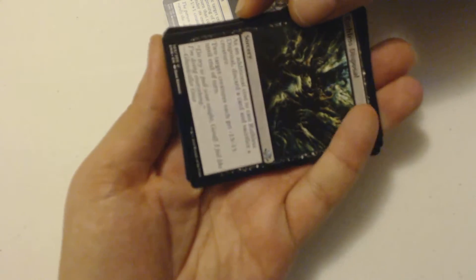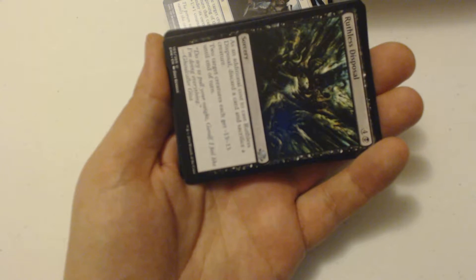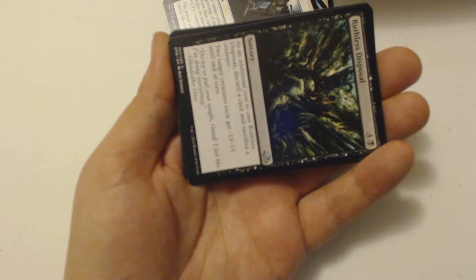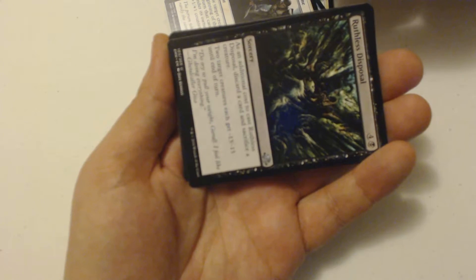Then I got a Ruthless Disposal, a 4-drop Sorcery, and as an additional cost to cast this thing, discard a card and sacrifice a creature. Two target creatures each get -13/-13 until the end of turn.